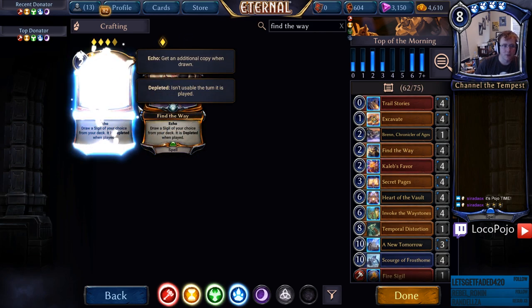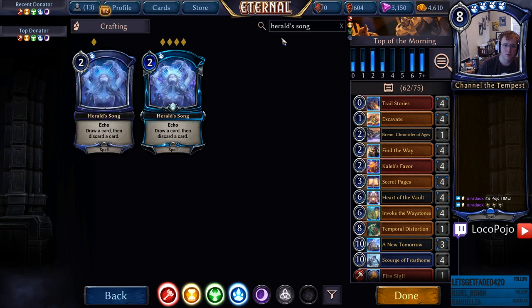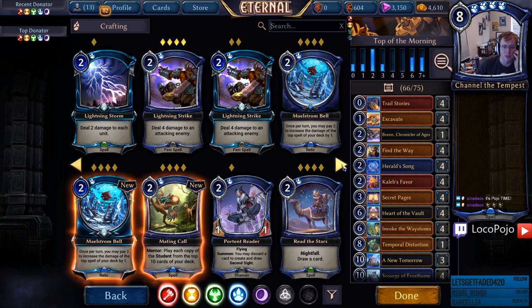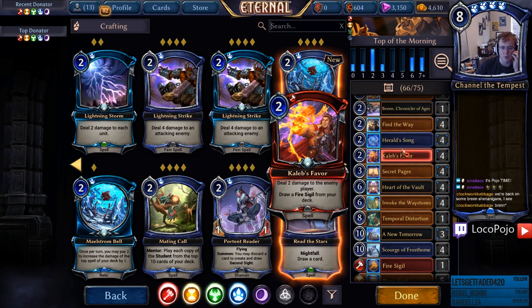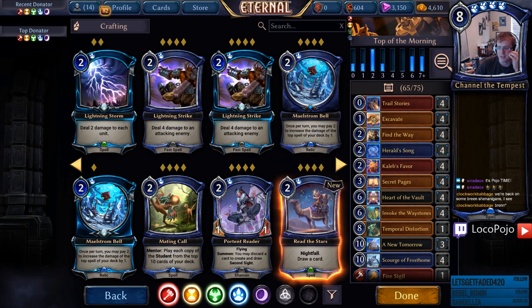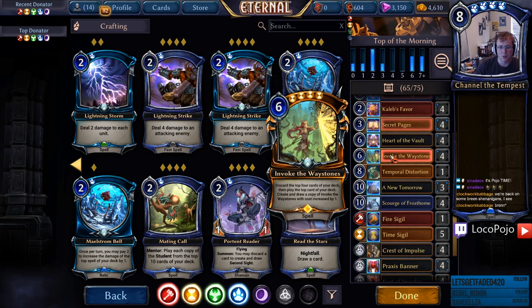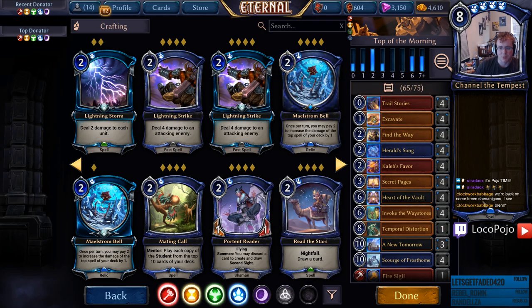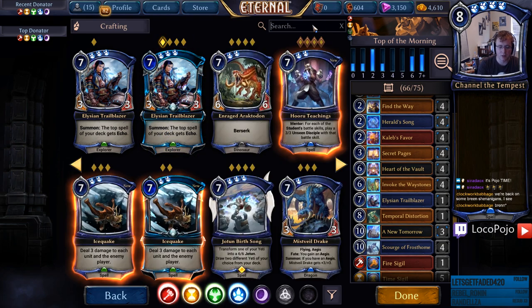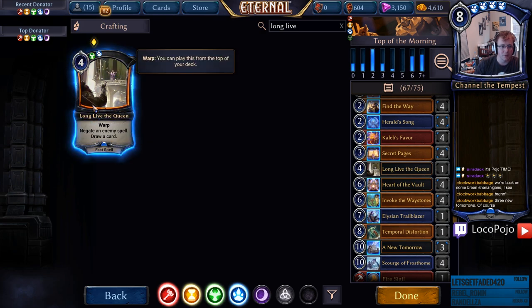The two that are most important are Find the Way and Secret Pages. We got those. Let's get Find the Way first, because that's a big one. I'm going to get Herald Song as well. I think we're probably going to do some discard-focused stuff. Herald Song is definitely the discard card. Invoke, Heart of the Vault, Caleb's, Herald's, Find the Way, Bren Chronicler of Ages — oh man, should I be running Bren Chronicler of Ages? That sounds like a mistake. We're probably not on Bren. We could do Second Sight, since we have Find the Way and Herald Song — that gets us a lot of two-drops together. The card that is Long Live the Queen is very important here. Oh man, I only have one Long Live the Queen? Goodness.